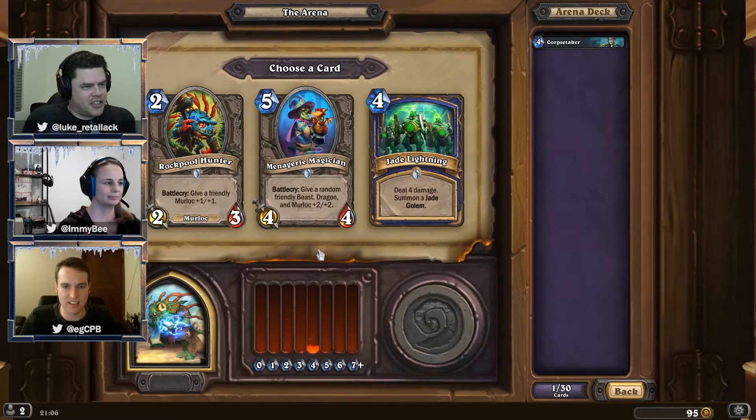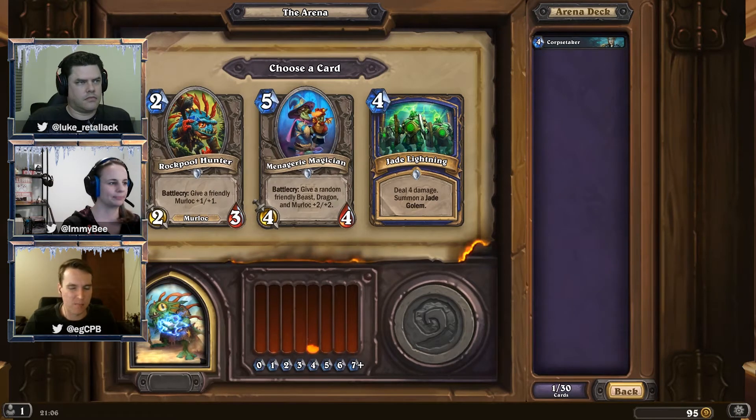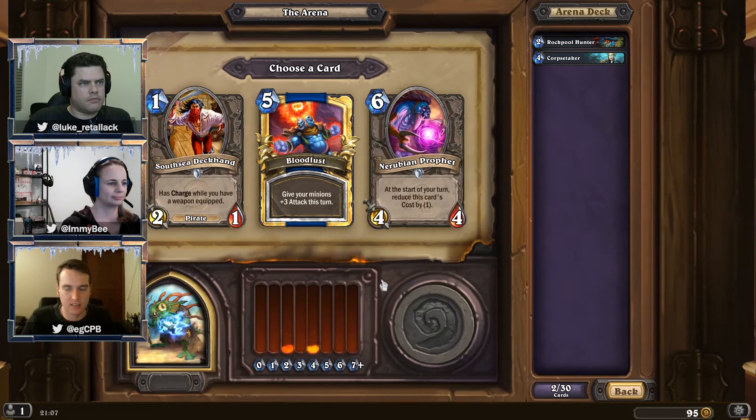Here we've got Jade Golem, but that's not going to do much without anything else — Jade is tough in Arena to get enough Jade cards to make it worthwhile. There's also a Menagerie synergy card that gives a random friendly beast, dragon, and murloc plus 2/2. It's also smart to start filling out your 1s and 2s as quick as you can, because no matter how good your late game cards are, if you're dead by turn 5, it doesn't matter. We'll go for Rockpool Hunter. Shaman does have a bunch of Murloc cards, so there's a good chance we'll get a few.